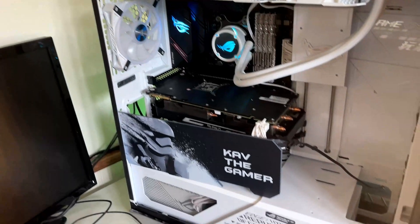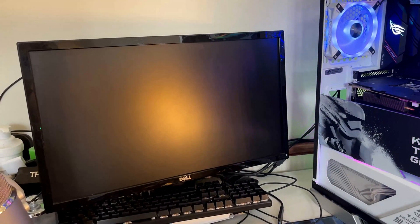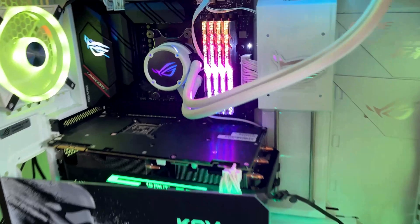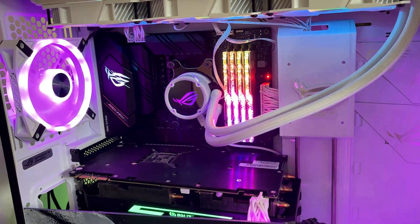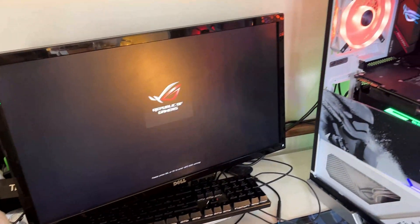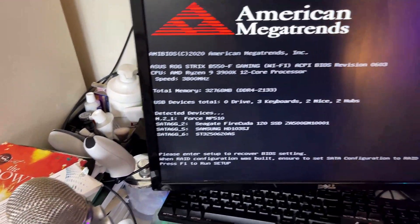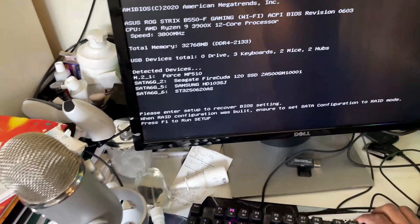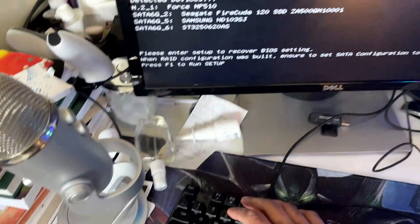We've done the battery change and everything's all plugged back in. We're going to boot the PC up and hopefully we should not get a boot error drive menu. Everything's booting up as normal, we've got all green lights. Now we've got something on the screen. This is probably because I've just changed the battery and once I reset the settings, it should all be fine. Let's go ahead and hit F1 to enter setup.